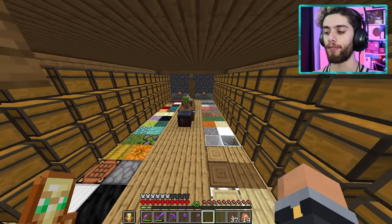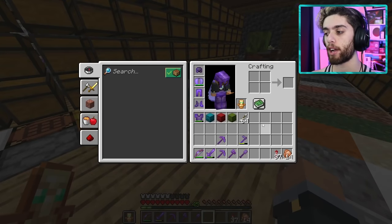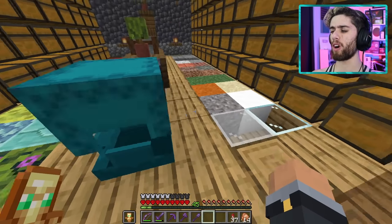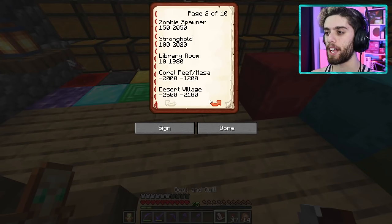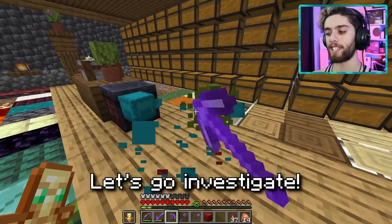Now let's get back to this guardian farm talk. So first off, I got to find a guardian temple, and I think I have one in my coordinate book, which is somewhere in here. Where's my coordinate book? Oh, thank goodness it's here. Any guardian temples in here? Aha, guardian temple. Let's go investigate.